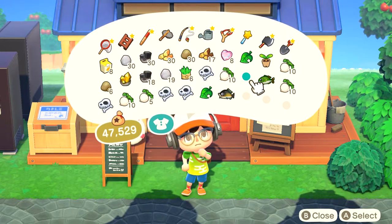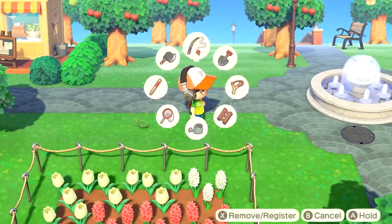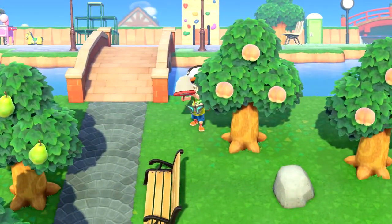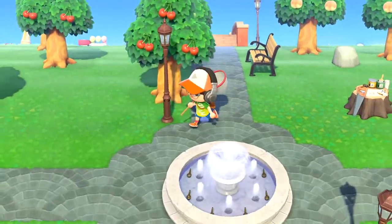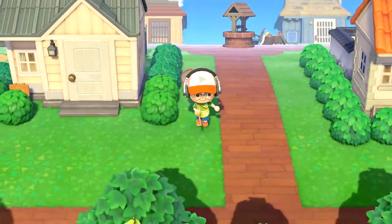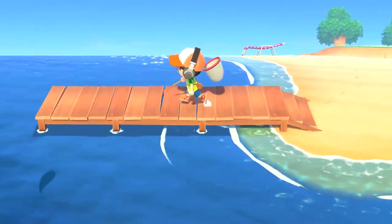The previous price was 68, so there was a huge increase. Really quickly, we need to fill up our pockets with some things. We already assessed the fossils — we only need about 10 new ones for the museum. So let's catch some fish and bugs. I'll explain more in detail in the official ways-to-make-bells video. The quickest method is through turnips, but it's through RNG.